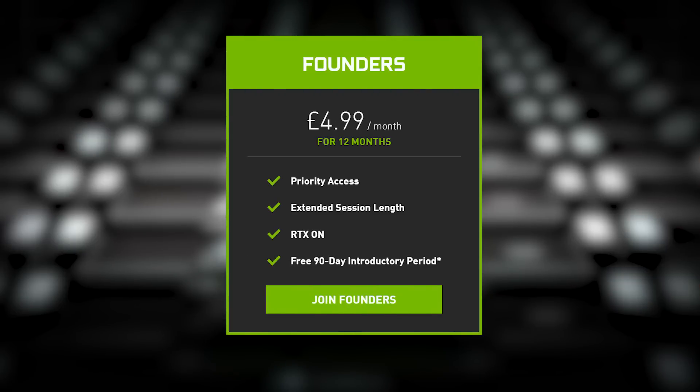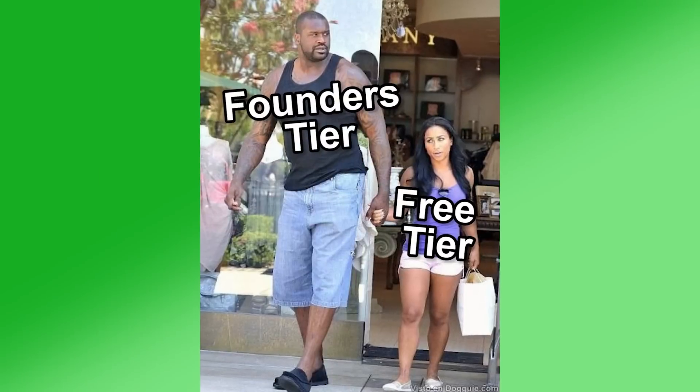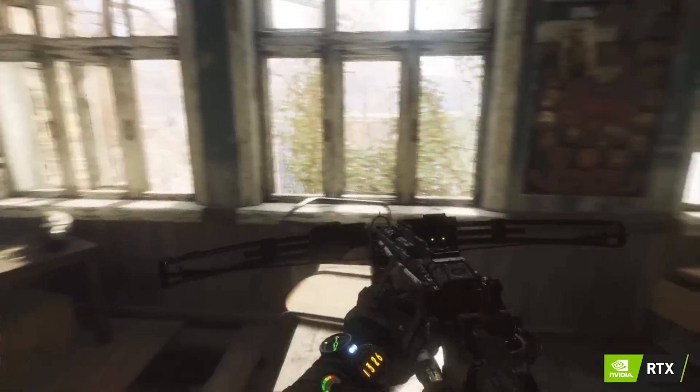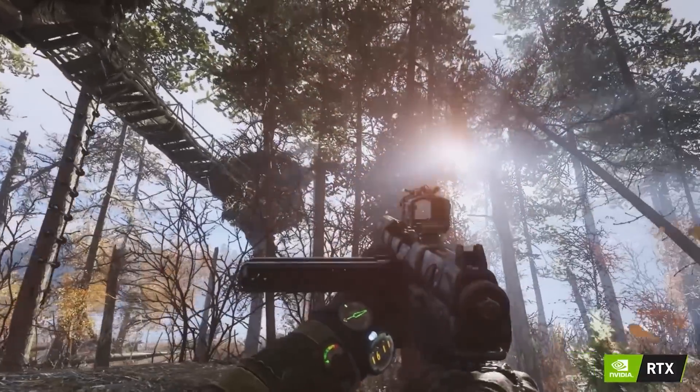Importantly, the Founder's tier actually comes with a 90-day free trial, so you won't actually pay anything for the first three months. A couple of added benefits: firstly, there's no queuing for a virtual machine — you'll jump straight to the front of those queues. Your game sessions are extended from one hour to six hours, at which point you'll still be disconnected, but to reconnect you'll jump straight to the front of the queue again. And the Founder's tier also comes with ray-tracing supporting hardware, allowing users to turn on RTX for supported games like Metro Exodus.